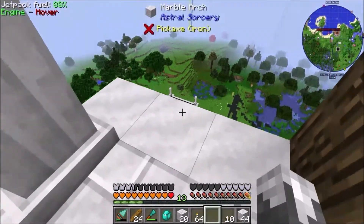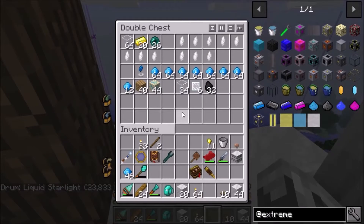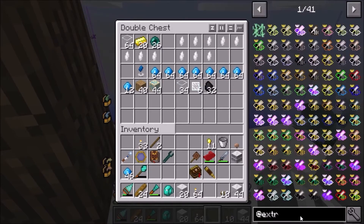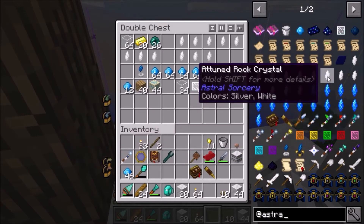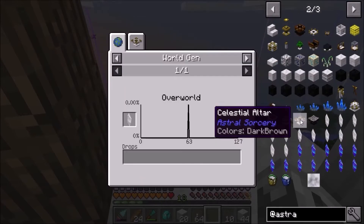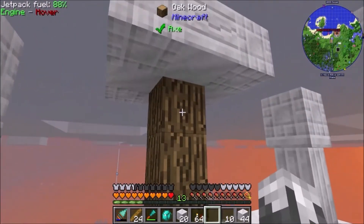We're going to have to get into the tier three altar, probably go ahead and attune ourselves, then build it off camera and do part three of getting our ritual set up. I do have these automated now — rock crystals are just pouring into a drum. We're going to be working on taking these rock crystals and getting their size and cut up; the biggest size is 400 and cut is 100, which is where we want to get to. Then we want to make some collector crystals.